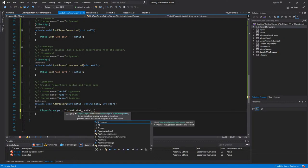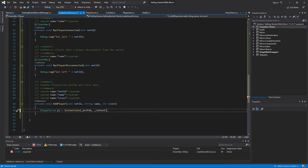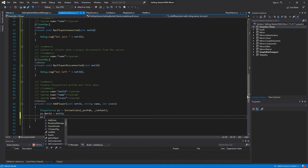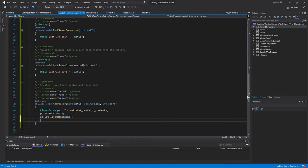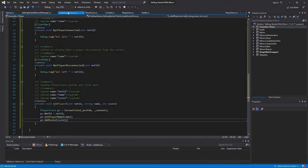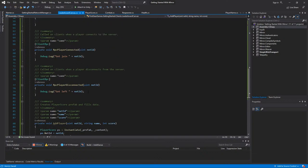PlayerScore ps equals Instantiate(prefab) with content as the parent. ps.netID equals netID. ps.SetPlayerName(name). ps.AddScore(score) — the score starts at zero by default since that's the default property on PlayerScore. So if a new player joins and someone already has 10 points, it calls AddPlayer with score 10, adding 10 onto zero — that'll be correct. Under the RPC we just call AddPlayer with netID, name, and score.